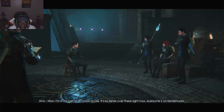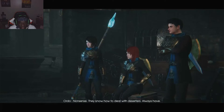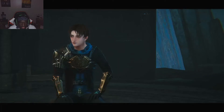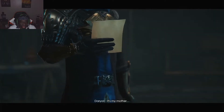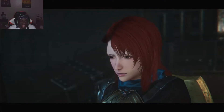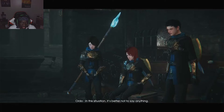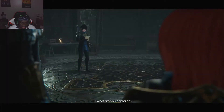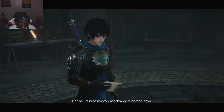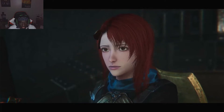Why is morale so low? Soldiers are deserting, and there might be a large-scale counter-attack coming. Darian's looking down — his mother caught the Corrosion. His friend suggests asking Commander Cora for leave since he likes Darian, but it's been months since anyone got leave. Darian doesn't think Cora will let him go, but his friend pushes him — it's his mother.